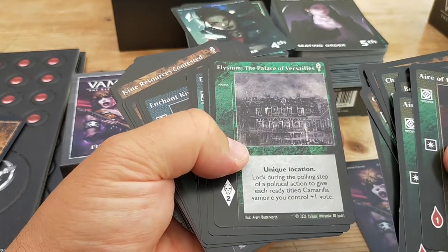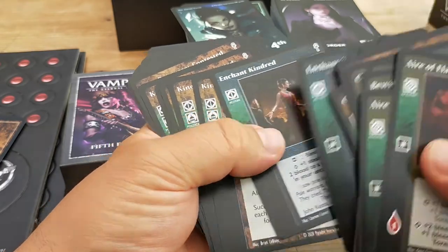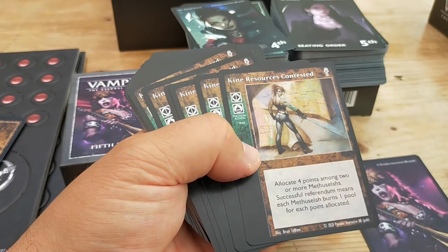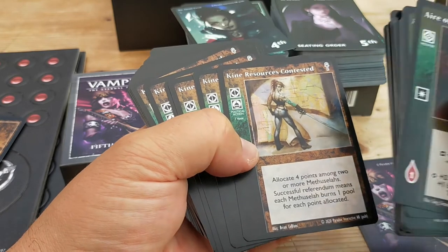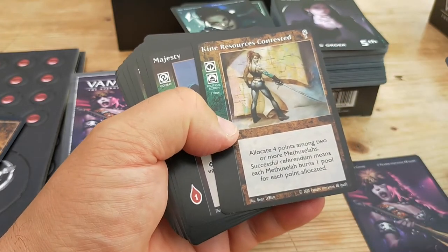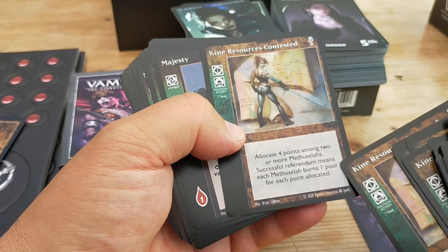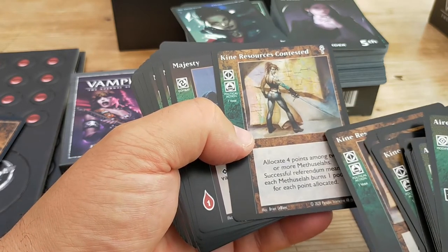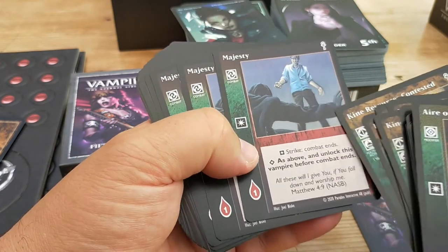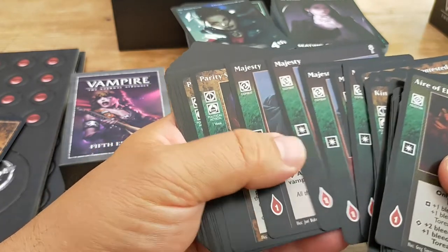Creepshow Casino. Elysium. Enchant Kindred. Keen Resource Contested — keen I believe is a word for humans, and kindred is a word for vampires. Loads and loads of those — allocate four points among two or more Methuselahs: successful referendum means each Methuselah burns one pool for each point allocated — so basically you're sending humans to hunt them down. Majesty — this is a strike, but a good way of just ending a combat that you're likely to lose. Parity Shift — you can actually get this as a playmat. Requires a Prince or a Justicar. Choose a Methuselah who has more pool than you do and allocate three of their pool between one or more of the other Methuselahs including yourself — so you're damaging them and healing you.